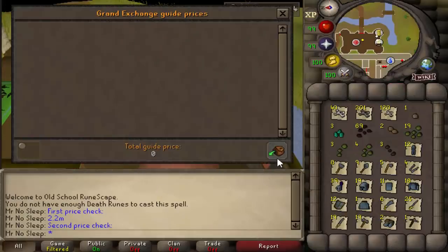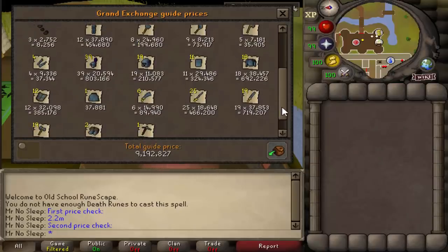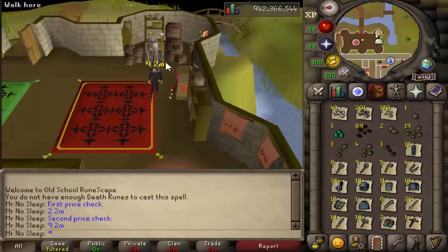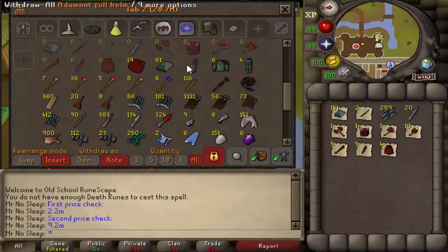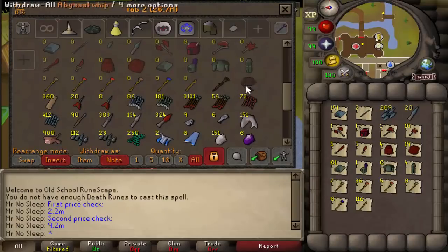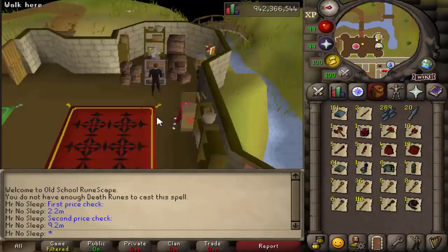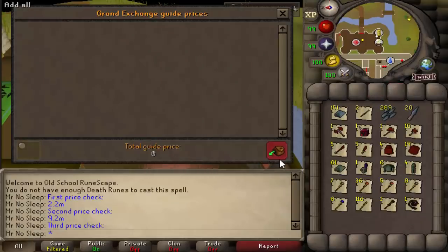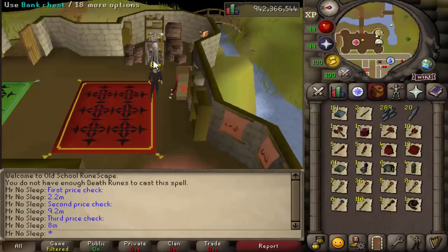The second price check covers pretty much all of the bones, rune items, and seeds we got throughout these 50 hours. I did expect some more Dagannoth King tasks but it is what it is. We came out with just about 9.2 mil from that price check. Moving on to the third one - all of the dragon items, addy items, fire staves, battle staves, rune bars from rune dragons which was an additional 2 mil, and of course the abyssal whip. That third price check came out to be 8 mil.